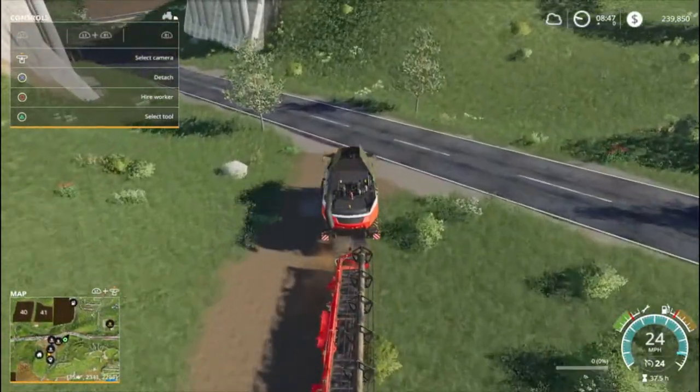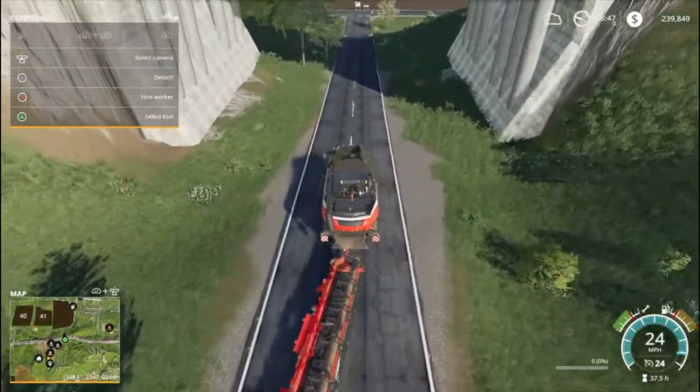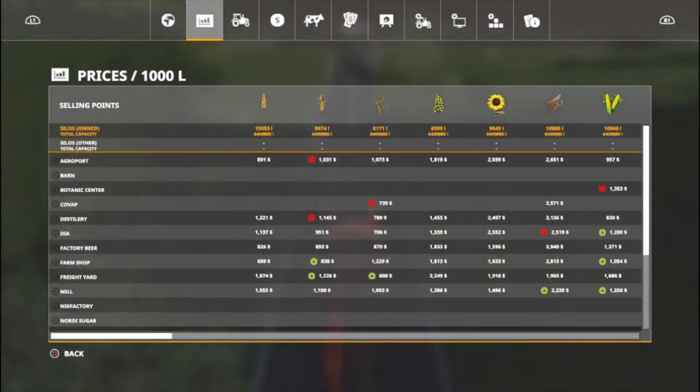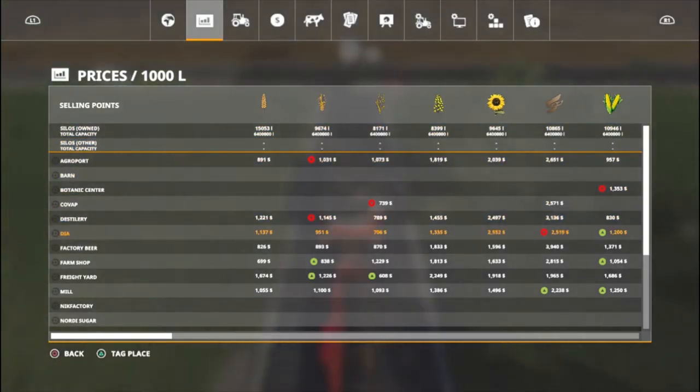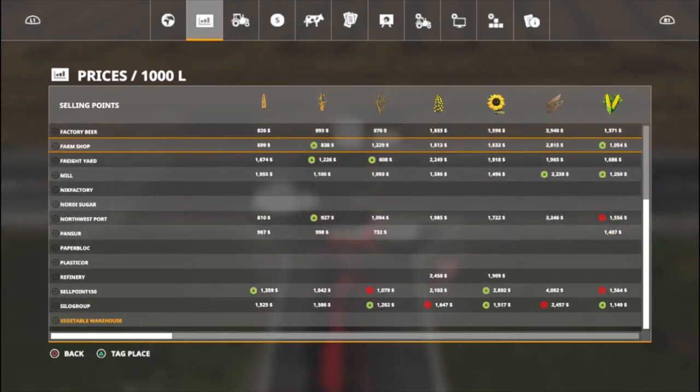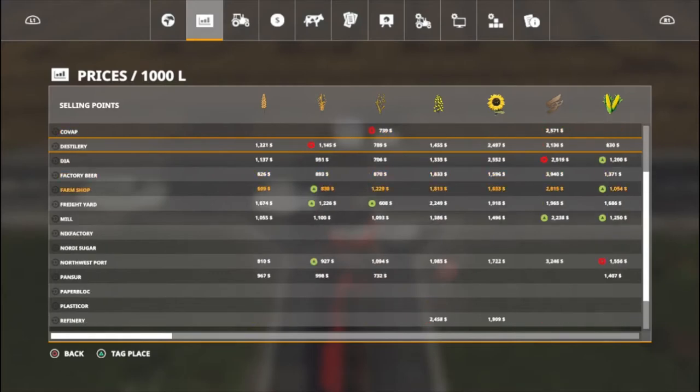We are going to head over there and get our canola field rocking and rolling. Canola - we've got 8,000 liters of canola already. Where are we at? 2,249 at the freight yard, and 2,248 or 58 at the refinery. I think 2,249 at the freight yard is our best price for canola. That's good enough for me. So I think that's where we're going to go - let's go ahead and tag that now. Tagged - hot diggity!